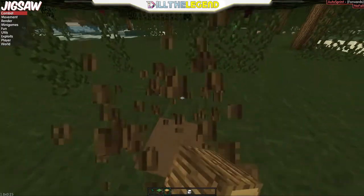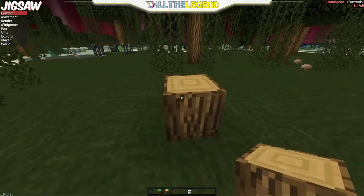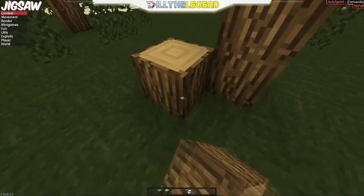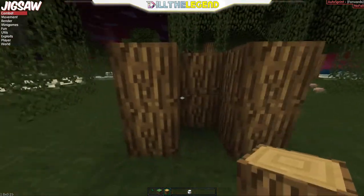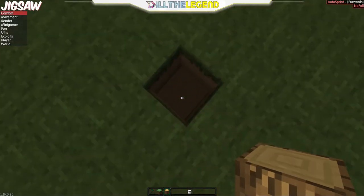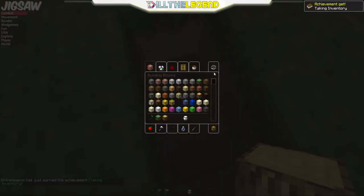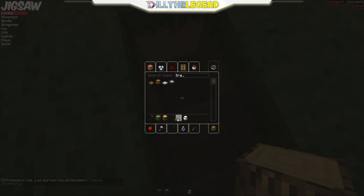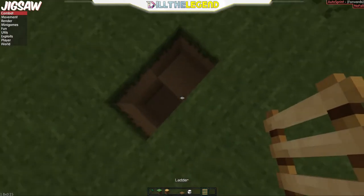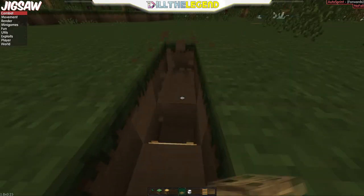Pretty much what you're going to do is just chop down about four blocks of a tree to make planks, but since I'm here in creative I'm just going to quickly place these. Now dig two blocks down and one block over, and with that wood you just got, you're going to have to make a trapdoor and a ladder. Just make that there and a ladder — and we are pretty much done. Just put the ladder right there.